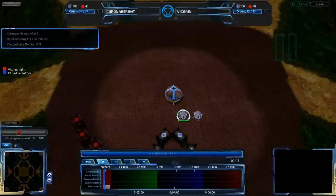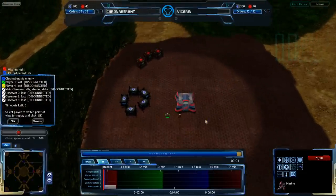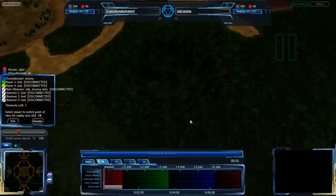Kronaberant is blue, playing Grekem, very quickly choosing his side, and Vicarin is playing — he's red, playing Ciso. Kronaberant is in the north, Vicarin's on the east, and this is Alouette Mountain, a map we have — I don't think — ever seen played 1v1.